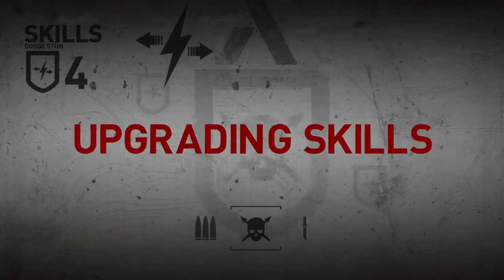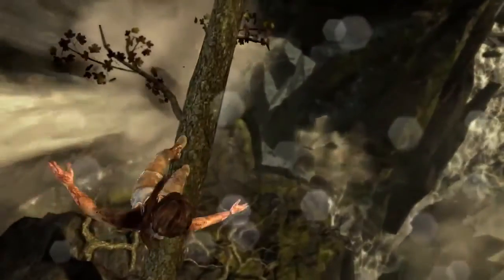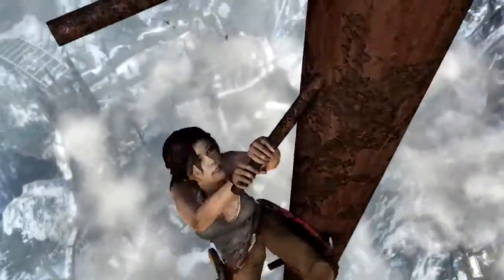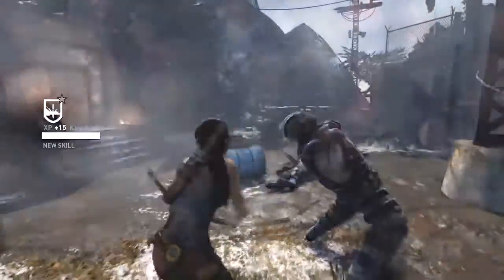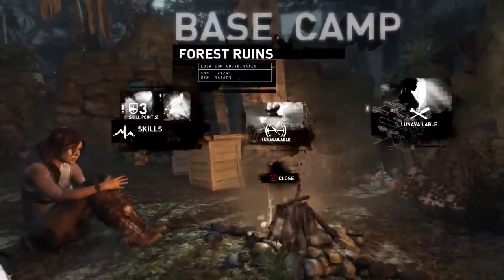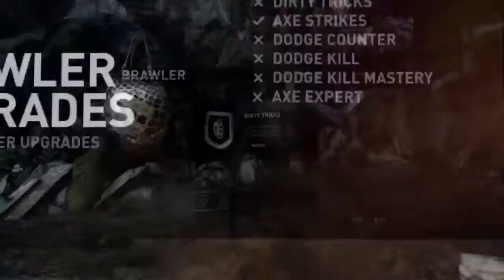Lara needs to learn new skills and upgrade her weapons in order to uncover the island mystery and defeat its dangerous inhabitants. She can earn experience through actions such as exploring, completing missions, and succeeding in combat. Once Lara has collected enough experience, she's awarded a skill point.